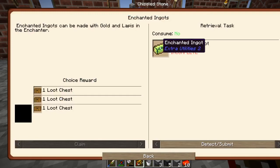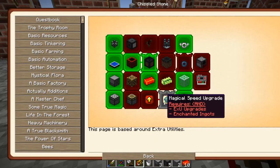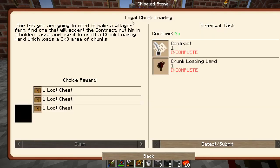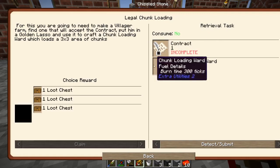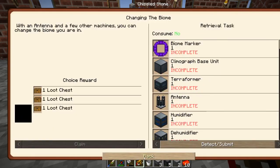We got enchanted ingots, coming with golden lapis and the enchanter. That's what we get — magical speed upgrades. That looks like a lot of work just to get a chunk loader — way too much work in my opinion.